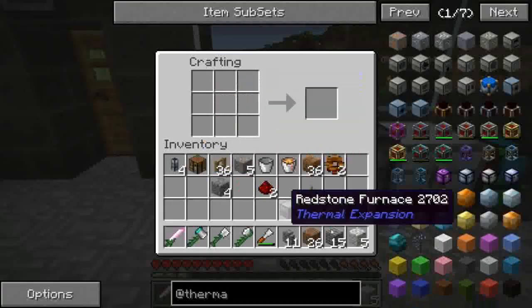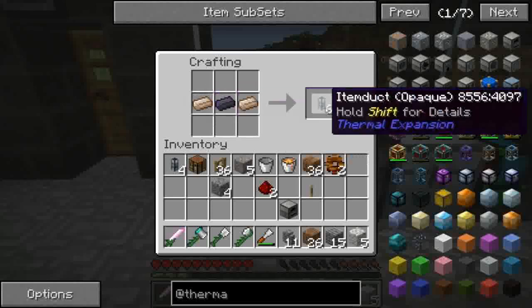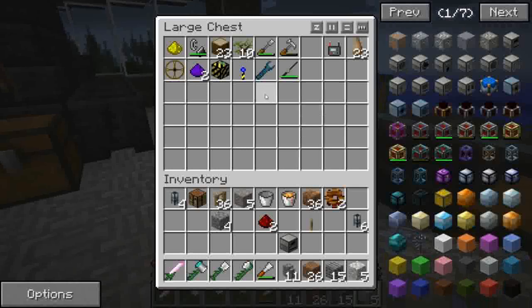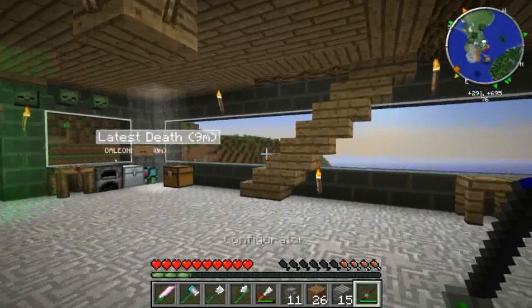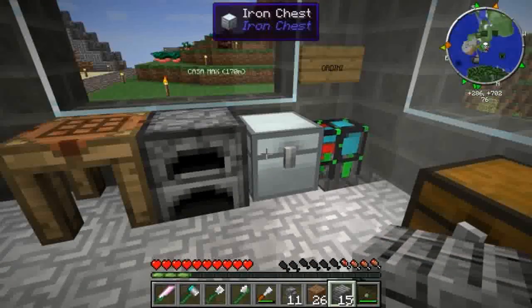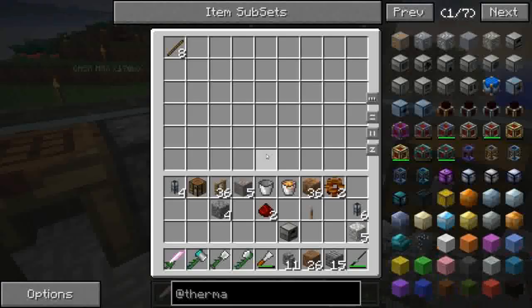Nell'attesa possiamo fare gli item duct. Mentre aspettiamo che arrivino i stick, prendiamo il configurator della Mekanism, perché ci servirà successivamente per configurare anche i tubi dell'item duct della Thermal.